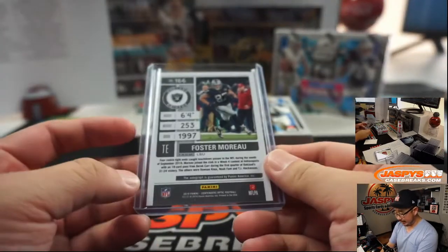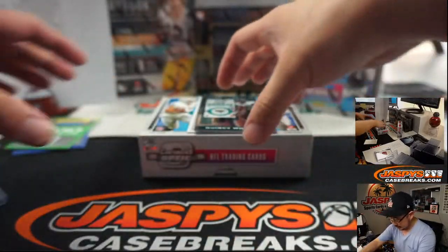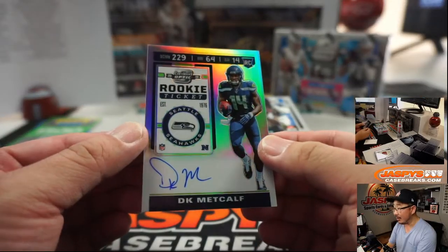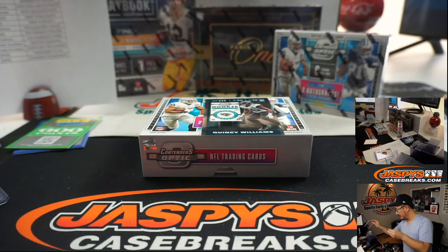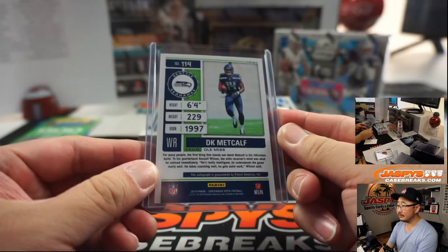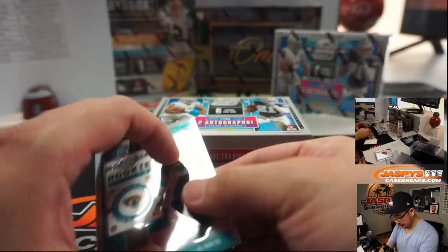Usually the points cards replace autos or relics. And then we've got DK Metcalf on-card autograph — nice. Seahawks. That goes to Drennan — Tice, Sarcedo, Drennan, I think that's how we say it. This is for the Jaguars, that goes to Matthew.